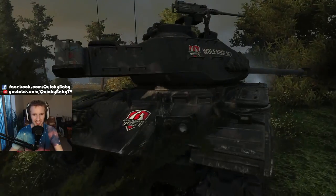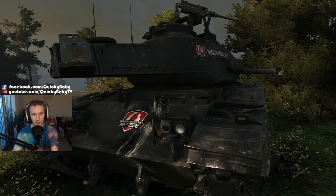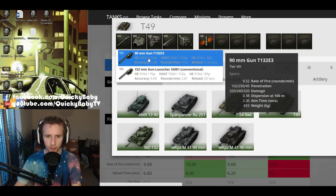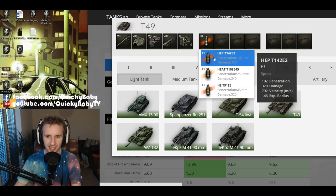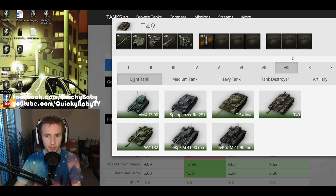First I'm going to run over the statistics of this vehicle, see how it weighs up to the competition, and then show you some ace tanker gameplay. So here we have the M41 90mm on the left, the M41 Walker Bulldog which is a tier 7 American light tank, the Speerpanzer RU251 the tier 8 German light tank, and the T49 — which I'm equipping with the 90mm. Remember this 90mm has HEP ammunition as its standard rounds and you have to fire expensive heat rounds if you want a high penetration shell.